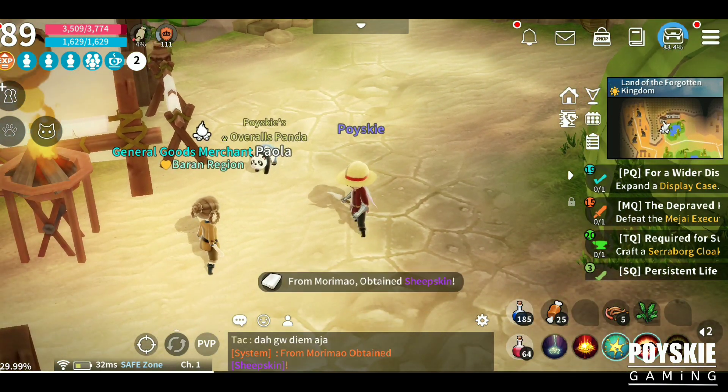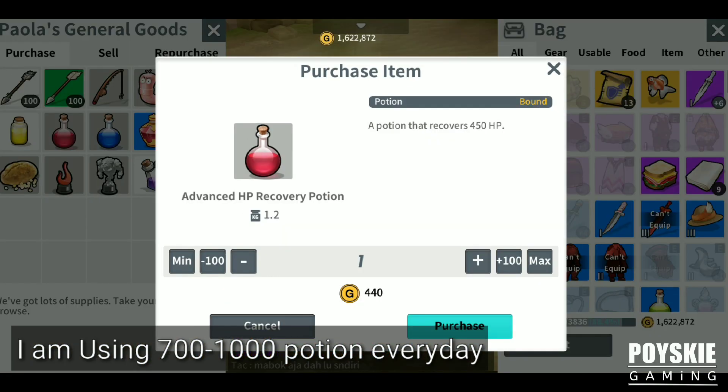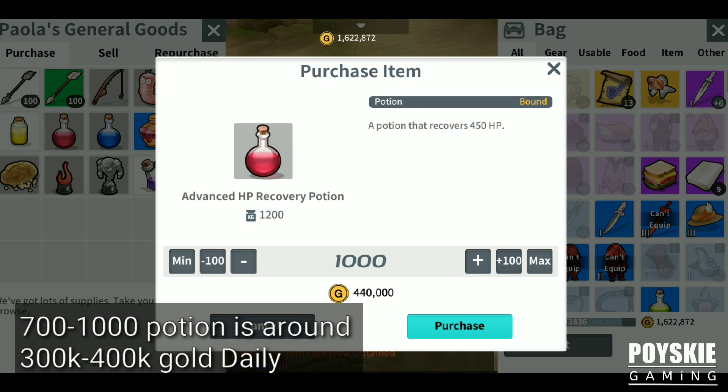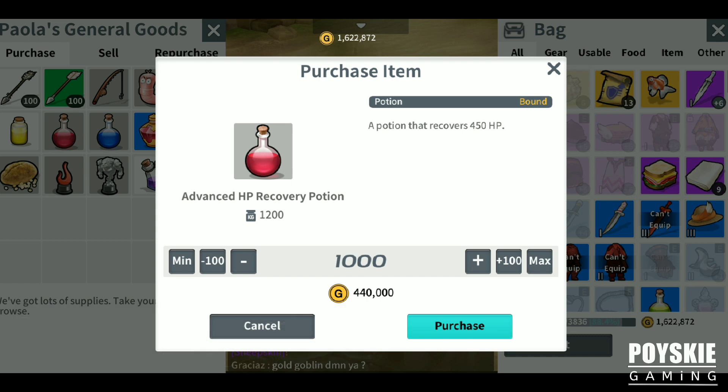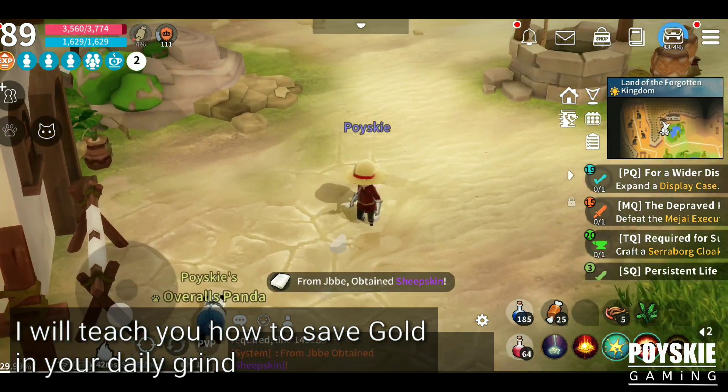Since I have a struggle with potions every day — I use seven hundred to one thousand potions, seven hundred is equivalent to three hundred thousand gold — so I grind AFK and you will spend three hundred to four hundred thousand gold.